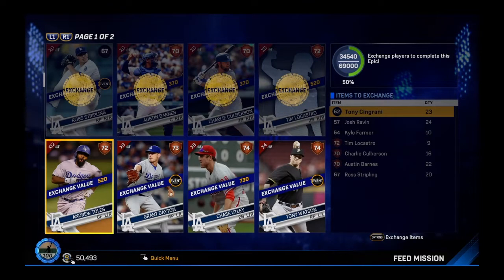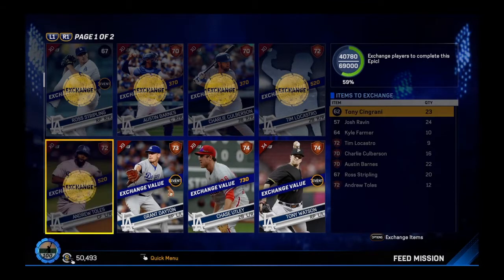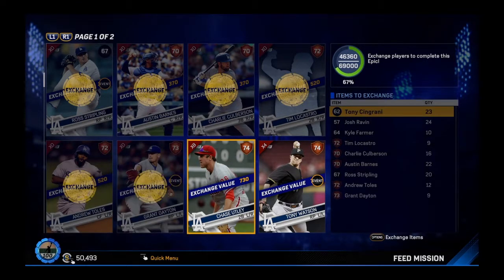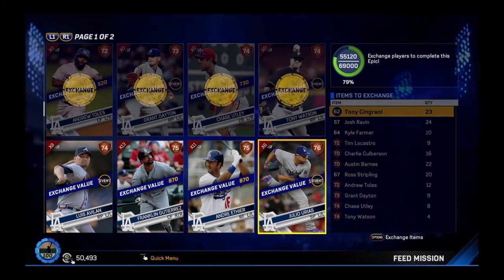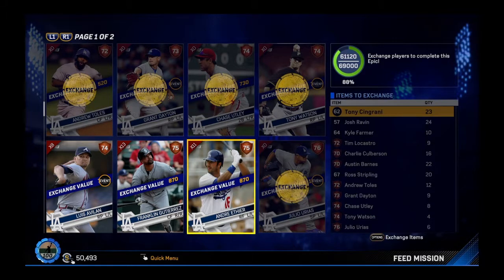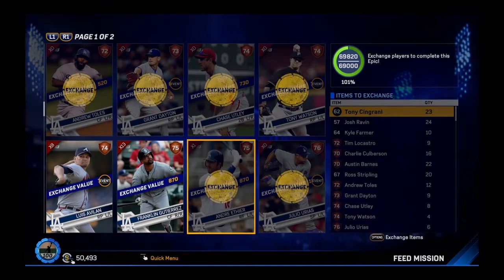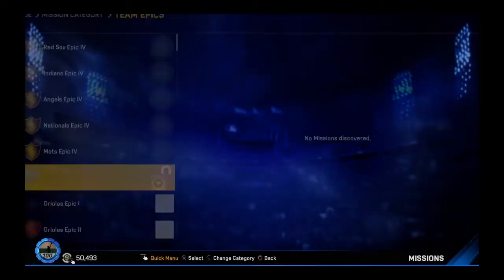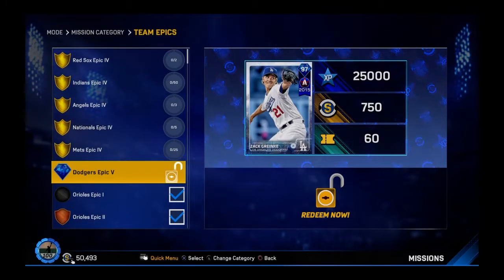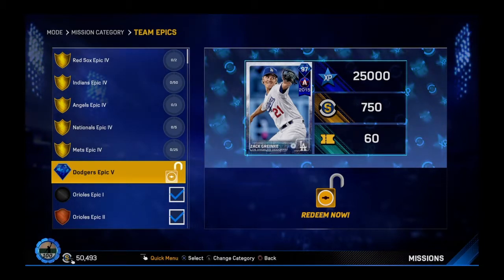I forgot to mention what we're shooting for — our reward for this Team Epic is an awesome all-star flashback of Zach Greinke. Apparently this card is a beast, and we're going to find out because I'm going to put him in my lineup. Also working on the Jose Altuve season's finest program. You need all sorts of pitchers from all the different categories — rookie cards, all-stars. He's an all-star, he's a 97 overall. You also get 750 stubs and 60 tickets. Exciting stuff.